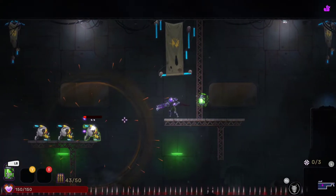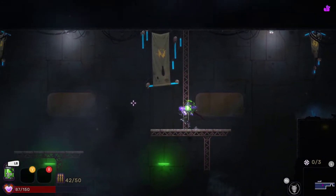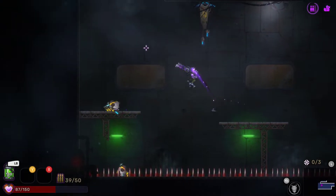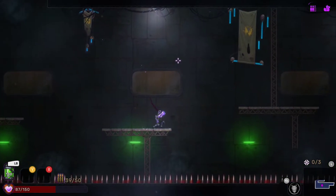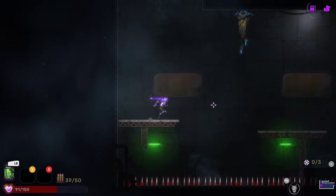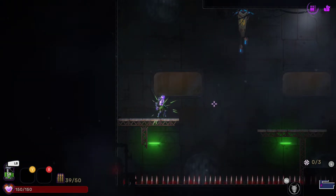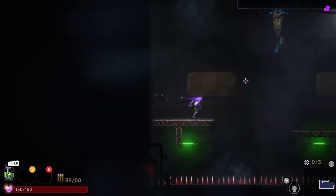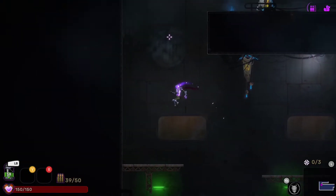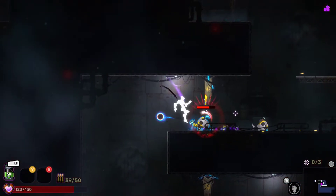I'm excited — I like these kind of roguelite platformers. Trying not to waste all my ammo. There's a spike pit — if I was going for that no-damage achievement I would have already failed, but I'm not worried about that right now. Gotta get used to the game first. You can also pull up the full map with another button. A is heal — if you hold A you can heal using the green energy.